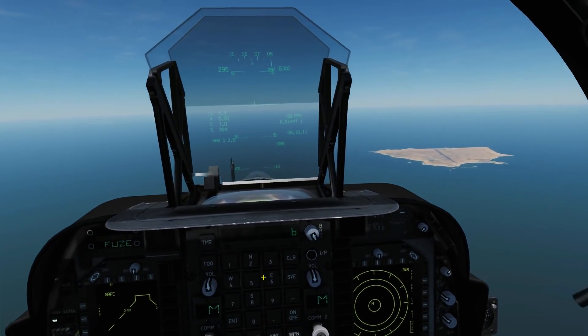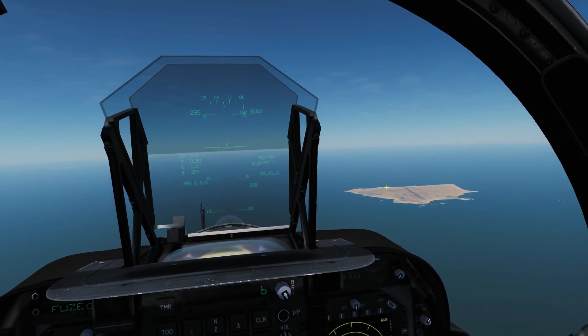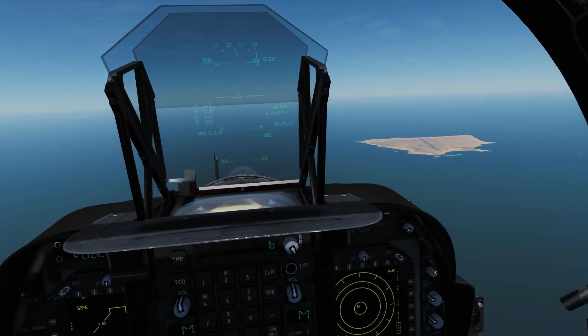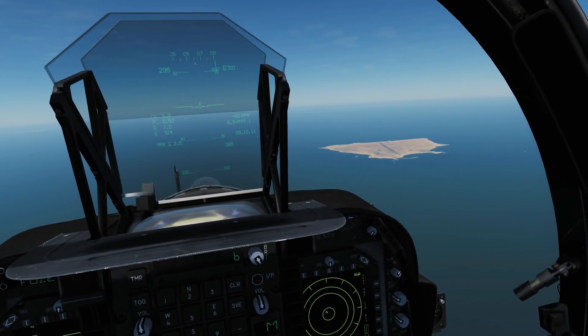The next thing we do is select a target point. We need to put a target point in the middle of that runway. We've got three ways of doing this: one, we can designate from a waypoint; secondly, we can designate a target from our DMT; and thirdly, we can designate a target from our T-Pod.